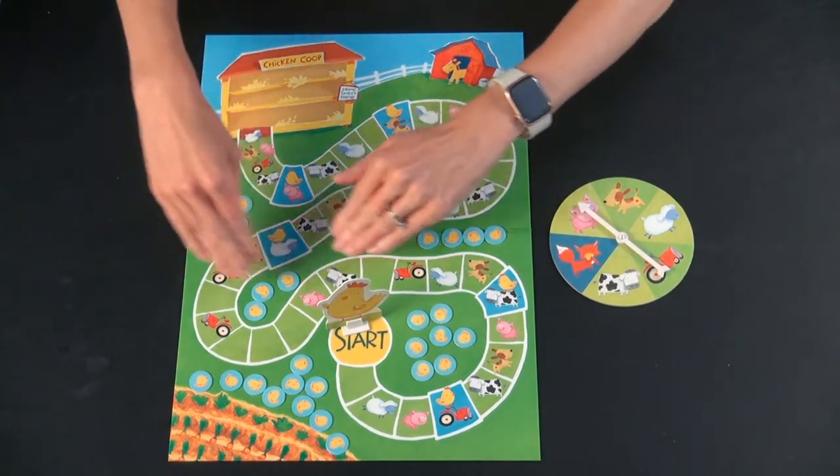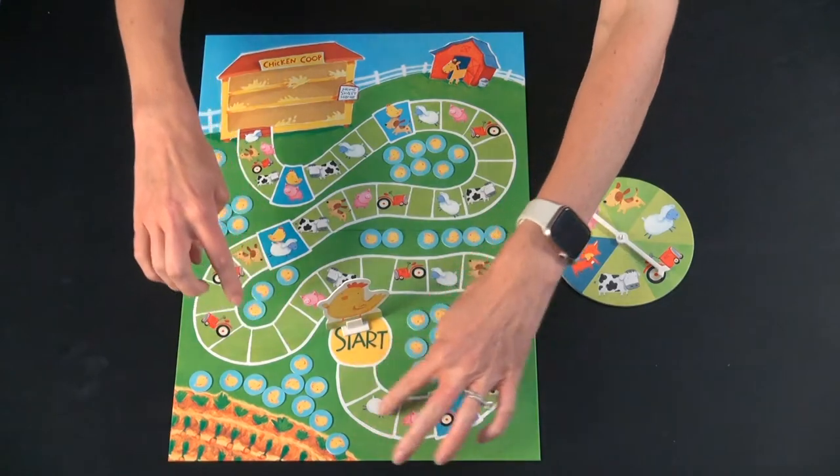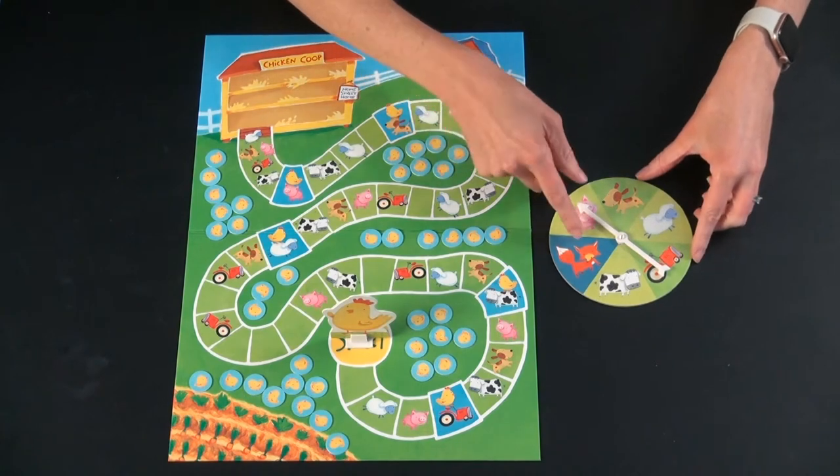For setup, there are 40 little baby chicks, and you scatter them around on the board so that they aren't on the path. You put the Mama Hen on start, then you choose someone to go first and spin the spinner.